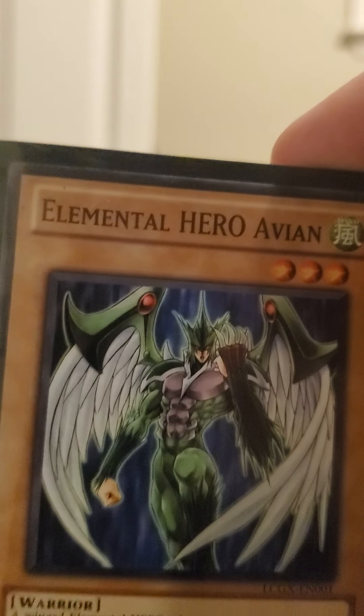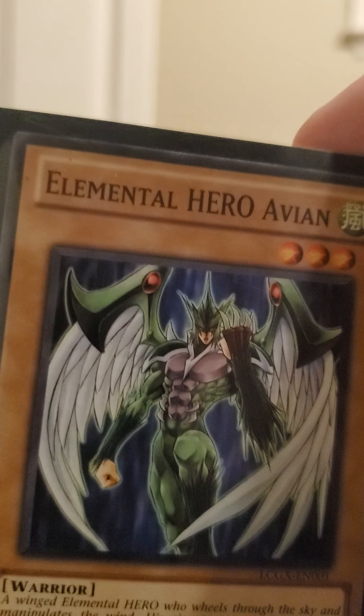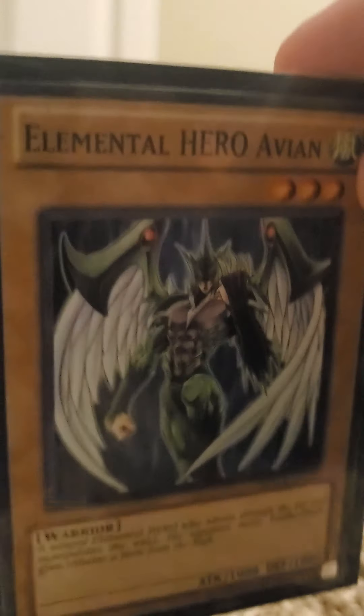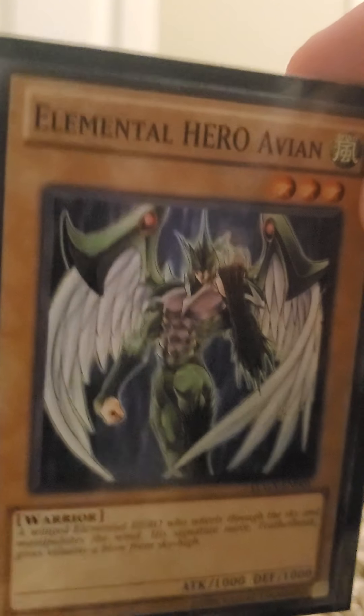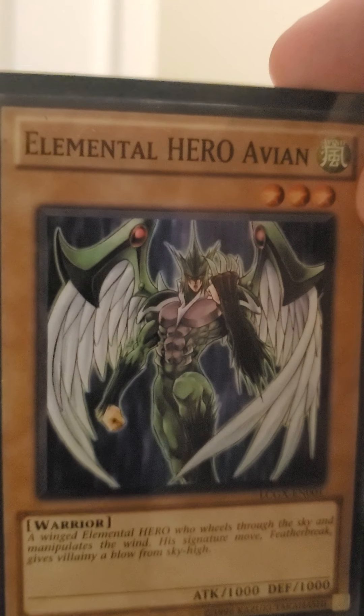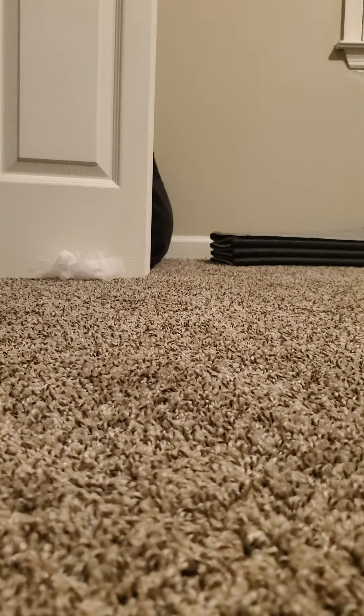This card is a really good staple. If you combine it with Polymerization — with Bolt Man, Clayman versus Trinitricks — yeah, you've combined this card with it. Sparkman. If you polymerize and you have a lot of materials, you can just use any fusion card. I don't have all the materials but I still have them. This card is really good for fusing.